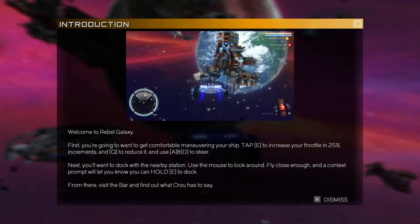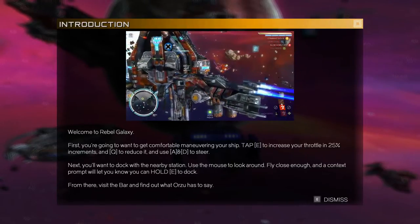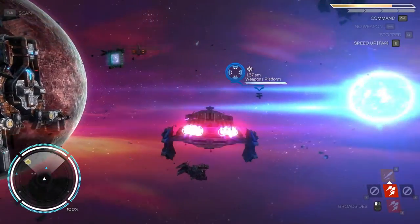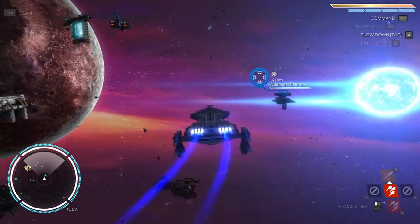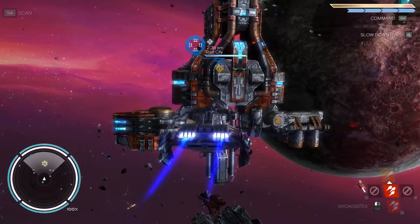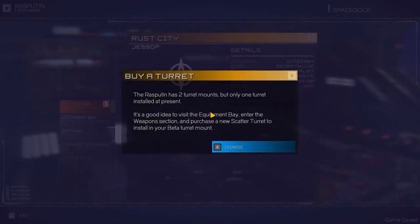Welcome to Rebel Galaxy. First you want to get comfortable maneuvering a ship — tap E to increase throttle, Q to reduce it, and A and D to steer. We want to get close to the space station and hold E. And I can use a thrust boost ability with W. I probably don't wanna ram anything, like that weapon platform. Let's try to get in there. We are on maximum thrust right now, let's decrease that. And dock. I do like a simplified docking situation right there.